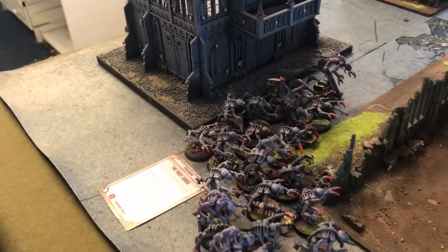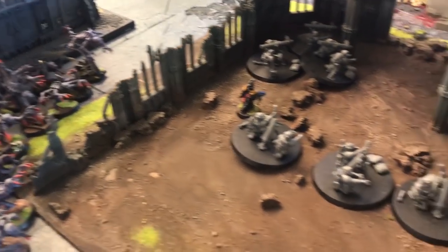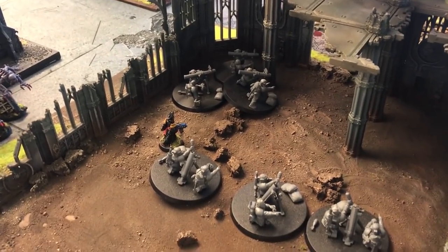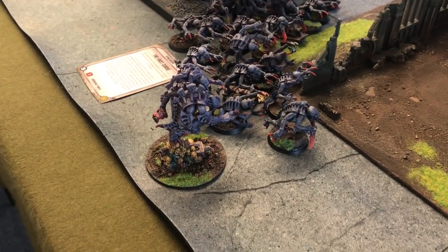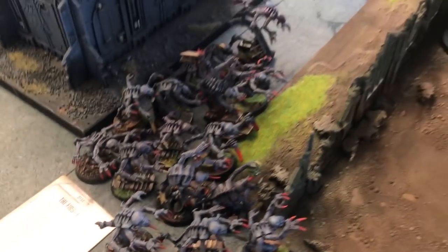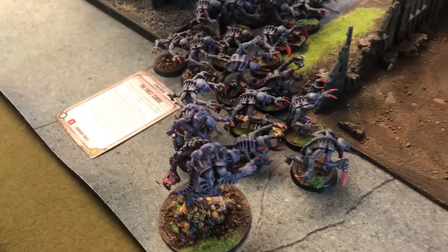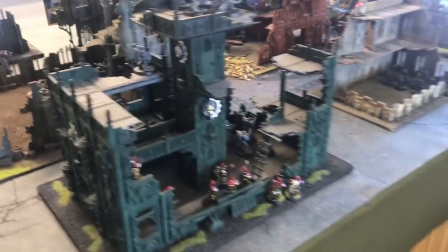Down here we've got a perfect ambush with Genestealers — only six inches away because they moved three from the blip marker. The Patriarch is down here as well. He tried to cast some psychic powers and failed. I spent a command point on First Curse and got a three, so the Genestealers are plussing one to their advance and charge rolls.